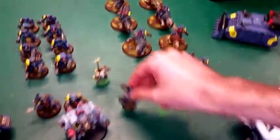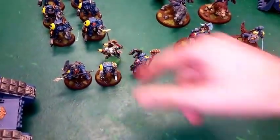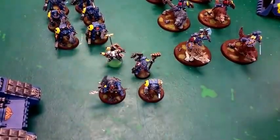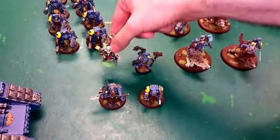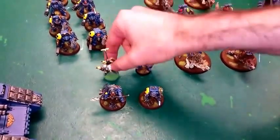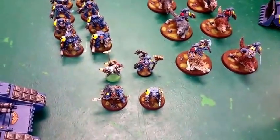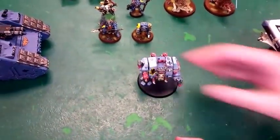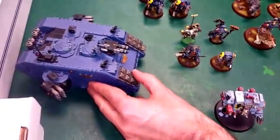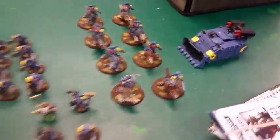I got an Iron Priest which is actually part of a formation — Yell Stormcaller, a Rune Priest, Iron Priest, and Yorick the Slayer. They give me all sorts of cool bonuses. I'm also bringing Bjorn, a Land Raider Crusader with one of my Terminator squads in it, and a Whirlwind.